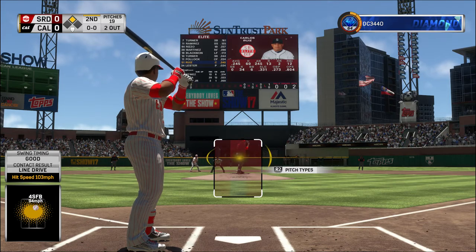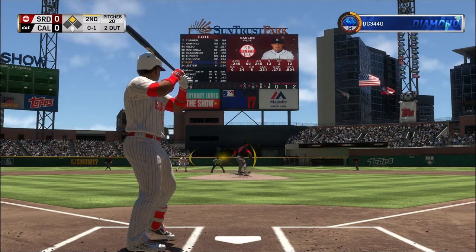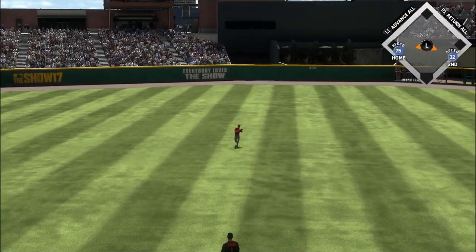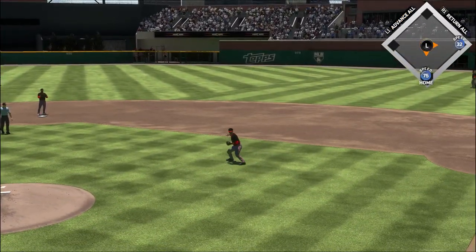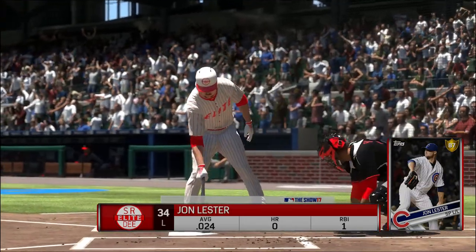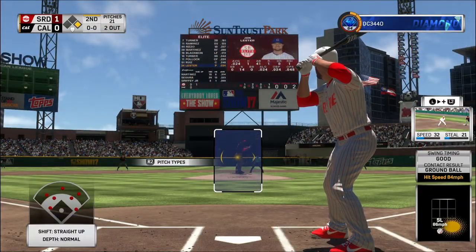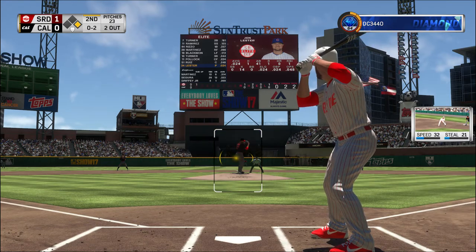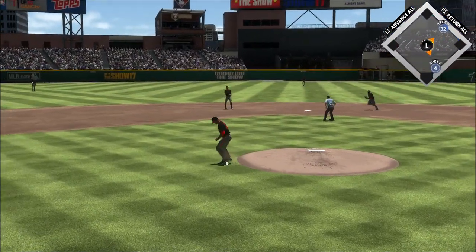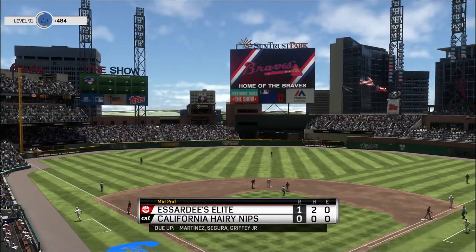Digging in, Carlos Ruiz. Opportunity. Ready with the 0-1. On the ground up the middle, and this gets right through him. The run is in to score, and they take an early 1-0 lead. Into the box now, John Wester, trying to keep things going with the runner at first. 0-2. But the recovery throw will be in time to first. Good job.